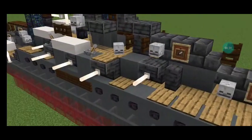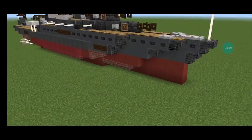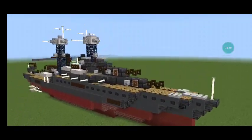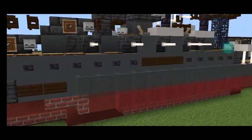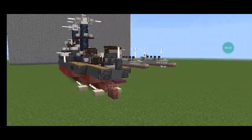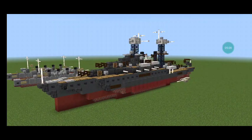Moving on to the side, around here you have casemates and the hull. Unlike the other standard type battleships that came before her, she did not have casemates in her hull when she was commissioned, as she was commissioned pretty late compared to the rest of the class. But yeah, without further ado, let's get into the tutorial.